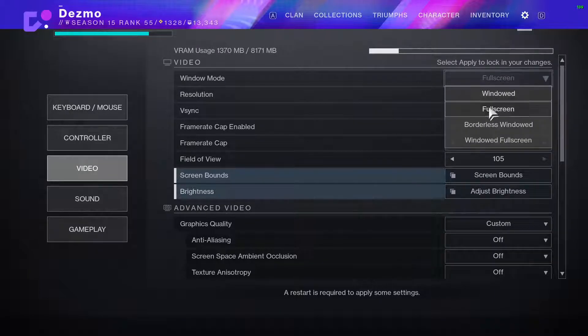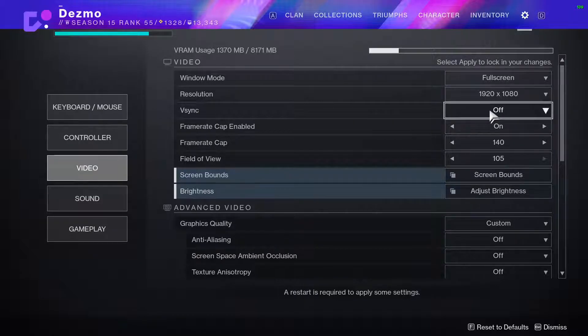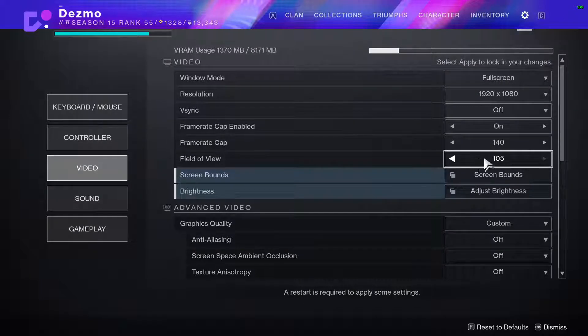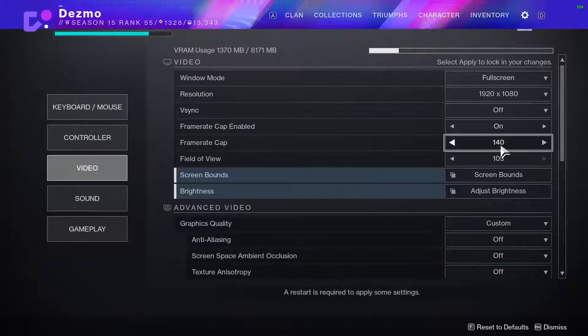Now for the actual video settings. Full screen — play on full screen, try to avoid playing in windowed or any of that. The game runs better when it's in full screen. V-Sync should be off — this will cause you nothing but input lag and pain. Frame rate cap you can have on. I have it on because I don't really care to have my FPS much higher than my refresh rate. For people that have a 60Hz monitor, you don't need to have this on, or if you do, don't set it to 60 — set it to something higher. But if you consistently get higher than your refresh rate, you shouldn't have this on. This is mainly just to stop the game from spiking up and down from extremes.